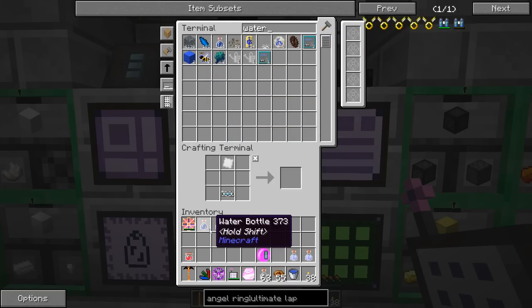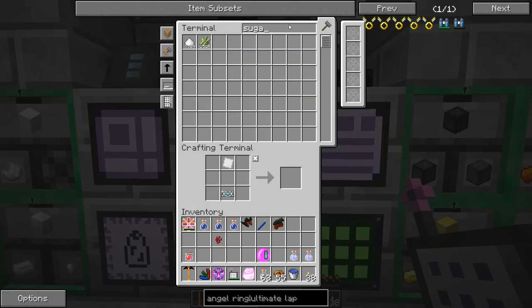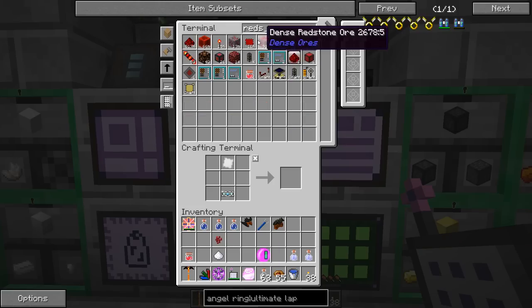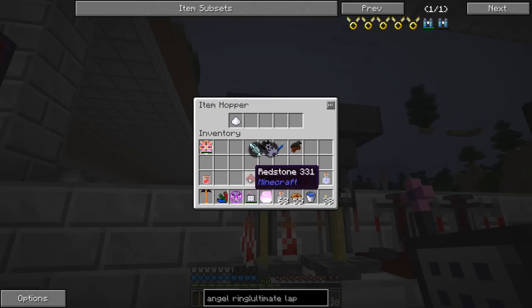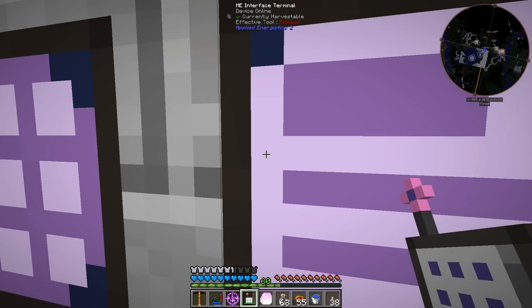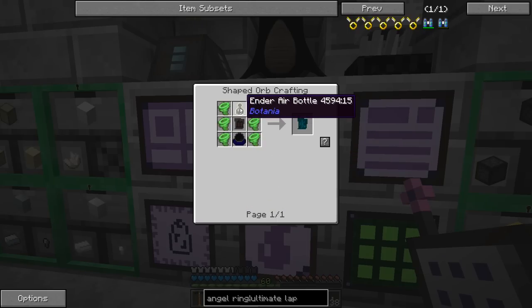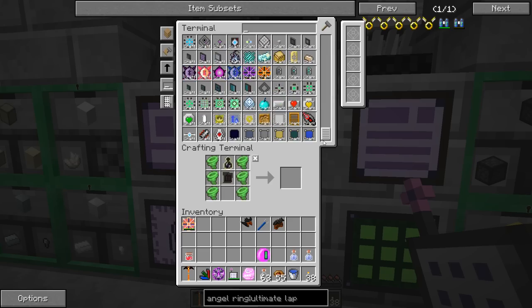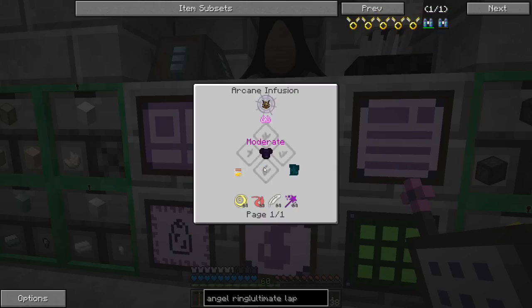Water bottles, nether warts, sugar, and redstone - we'll do this again with my ghetto auto-brewing setup here. That'll happen over time. Let me get a few more pieces done. For the air sigil we need an Enter air bottle - I went into the End at some point and right-clicked with regular bottles to get this stuff. We need some kind of orb. There's an air sigil - those are kind of fun to mess around with but we don't really need to.